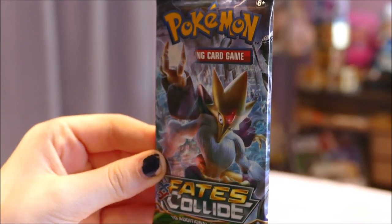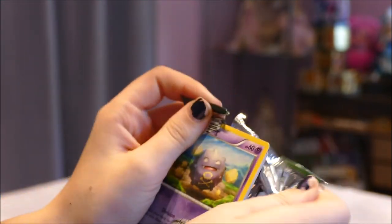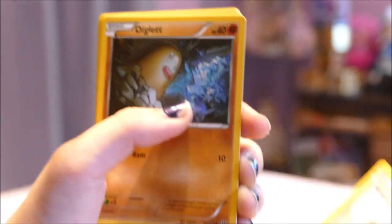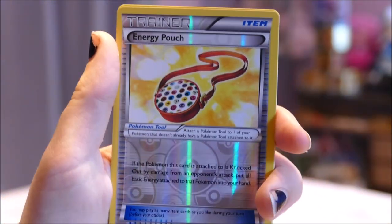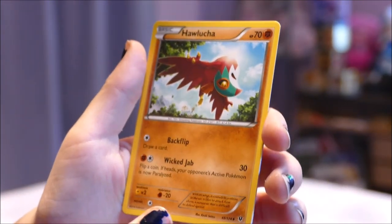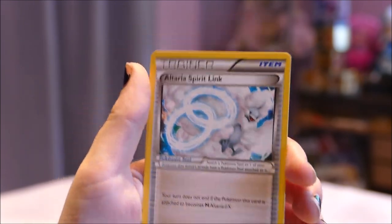Let's get on to the boosters. First we have a Fates Collide pack with Mega Alakazam on the front — he's cool! She's going to do the opening today. She's gonna pass me the code card; we don't know if you guys are using the codes, so she's going to use them. Cards pulled: Minccino, Diglett, Riolu, Carbink, a Reverse Holo Energy Pouch, Mothim, a Hawlucha, a Dome Fossil Kabuto, an Altaria Spirit Link.